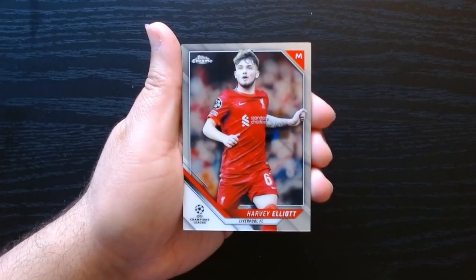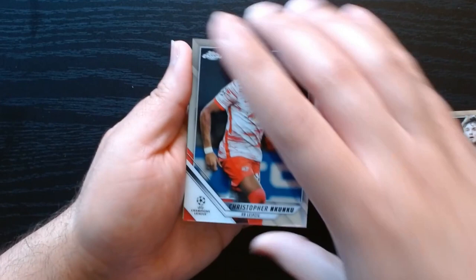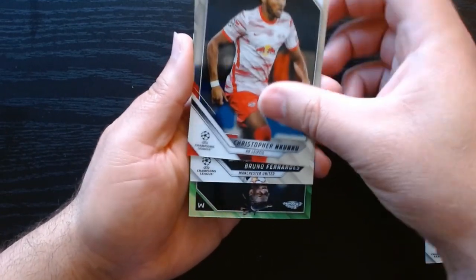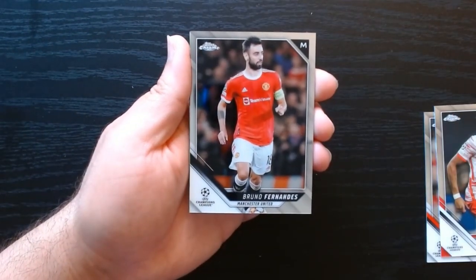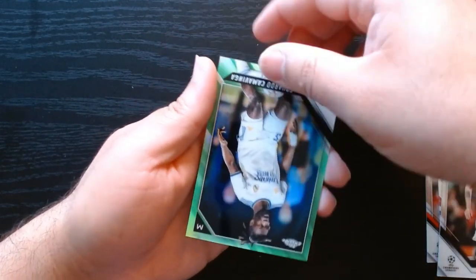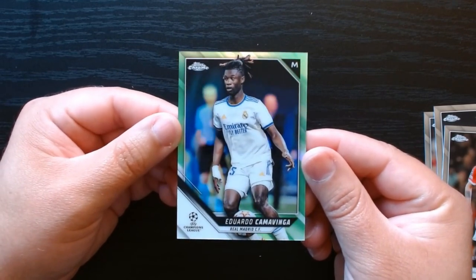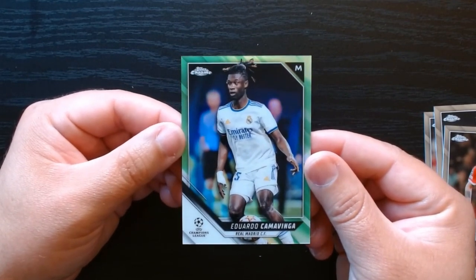Third pack, here we are. Harvey Elliott from Liverpool — okay. Christopher Nkunku from Leipzig. We got something interesting here — a green Bruno Fernandes from Manchester United, and oh — a green Camavinga! I will definitely take that.